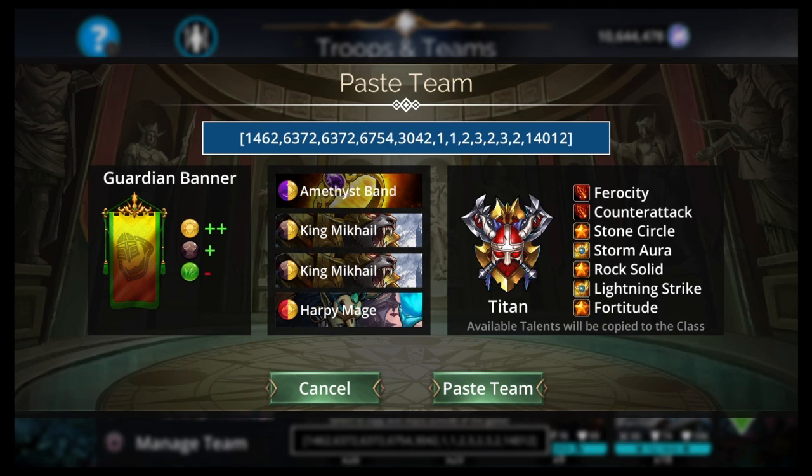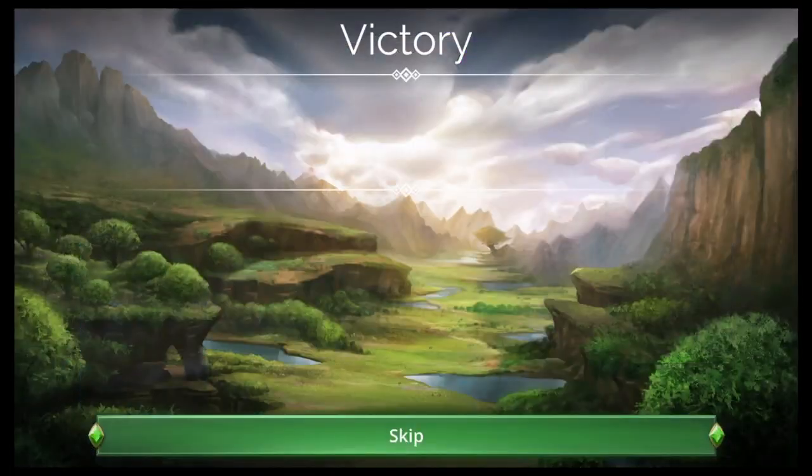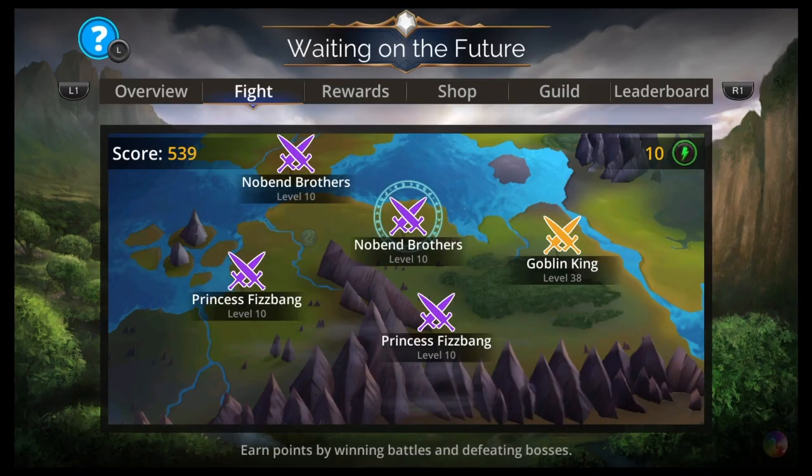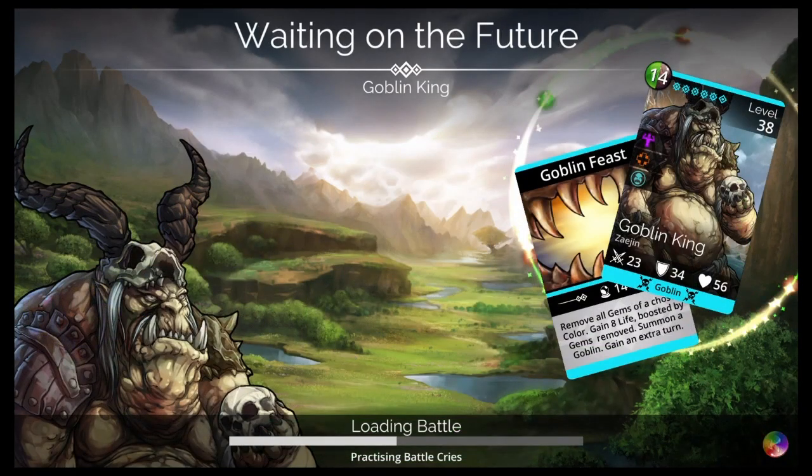That's what I went with — the Amethyst Band. It was purple and yellow instead of like brown and yellow or red and yellow. So I crossed out brown and red. It was the best weapon left over that exploded. Sorry about my voice, by the way — I just had to take a drink of water there.